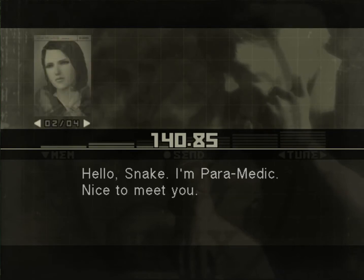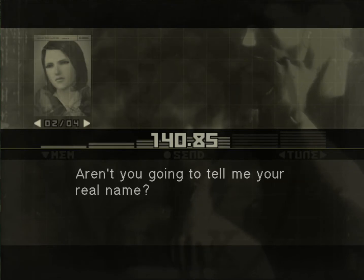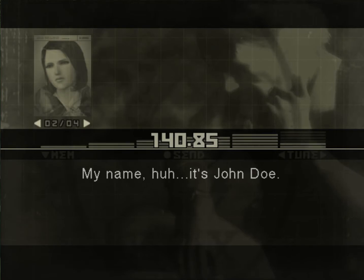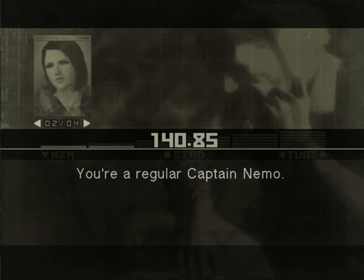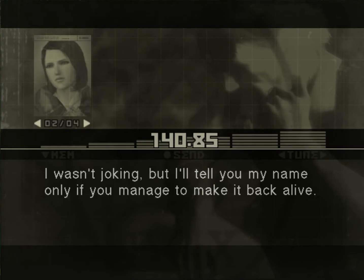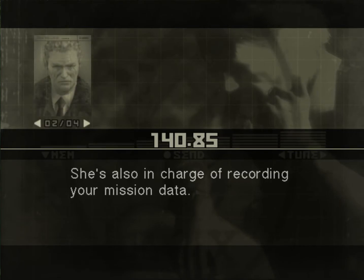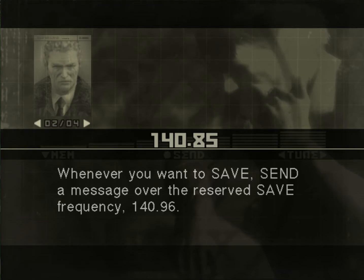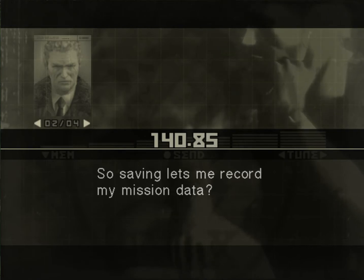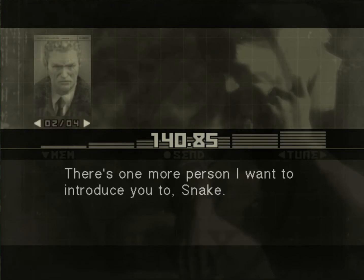She? Hello, Snake. I'm Para-medic. Nice to meet you. Para-medic — as in a medic who comes in by parachute. Aren't you going to tell me your real name? Are you going to tell me yours, Mr. Snake? My name? It's John Doe. And they call you Jack, for short. You're a regular Captain Nemo. A name means nothing on the battlefield. After a week, no one has a name. Jane Doe. I'll tell you my name only if you manage to make it back alive. My frequency is 145.73. She's also in charge of recording your mission data. Whenever you want to save, send a message over the reserved save frequency — 140.96.